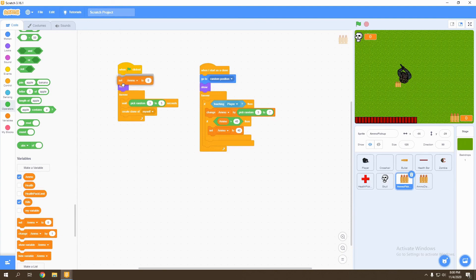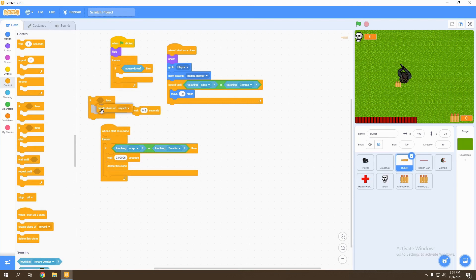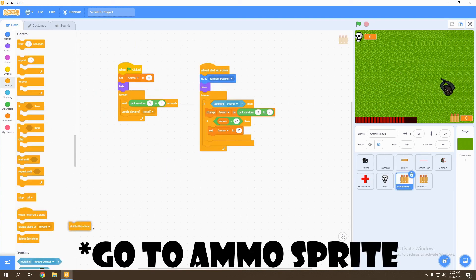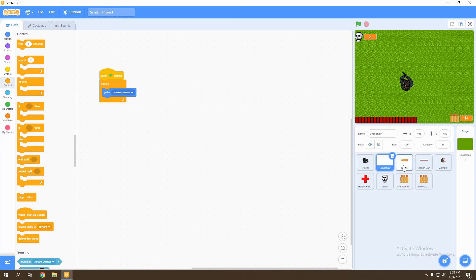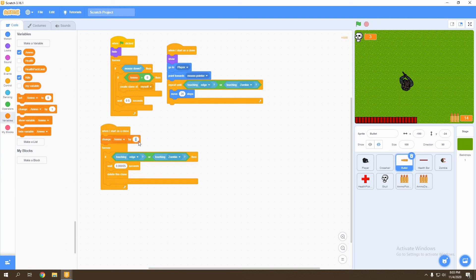Set ammo to zero at the beginning of the game. Now we go to our bullet — we need to check that if ammo is greater than zero, then we can shoot our pistol. Right where it says when flag clicked, create a clone of myself — we'll only create this clone if ammo is greater than zero. We go to control and add: if ammo is greater than zero, then create the clone. We also change ammo by negative one when we create a clone of the bullet, so our ammo decreases every time we shoot.